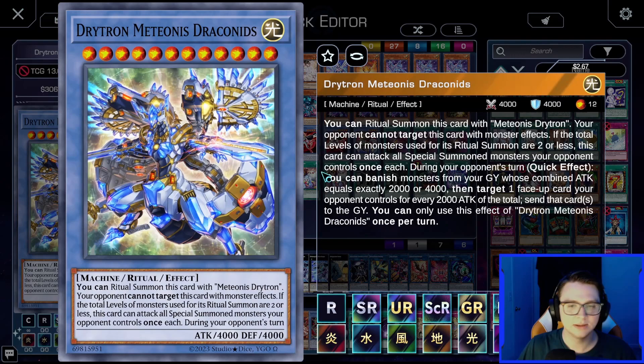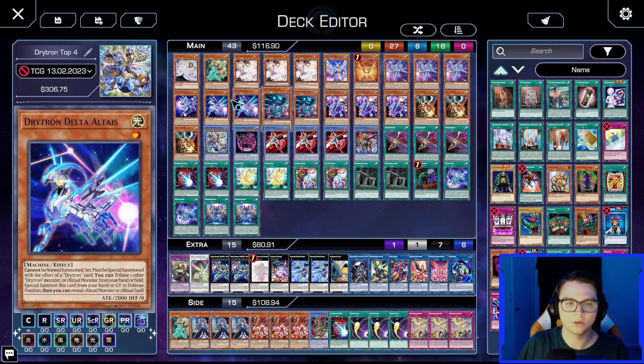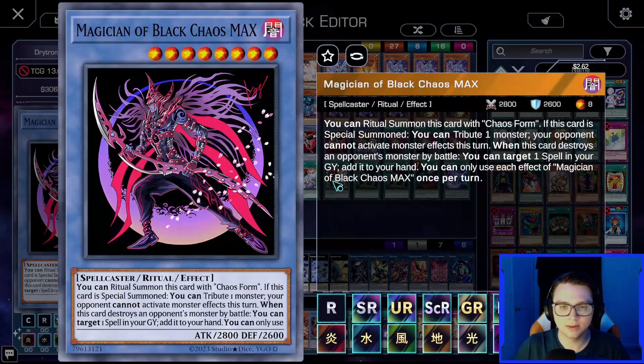The big boss monster is Drytron Meteorus Dracondus — it can't be targeted by monster effects, has 4000 ATK and DEF. If the total levels of monsters used for its ritual summon are two or less, it can attack all special summoned monsters your opponent controls once each. Most importantly, as a quick effect on your opponent's turn you can banish monsters from your graveyard with combined ATK of exactly 2000 or 4000 to send up to two face-up cards your opponent controls to the graveyard. All Drytrons have 2000 ATK, so two free pops every turn.